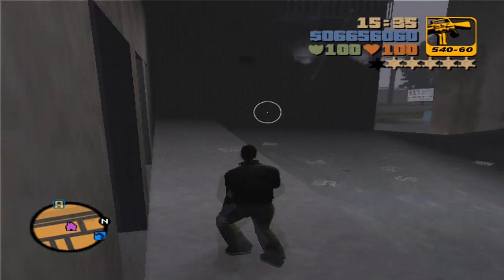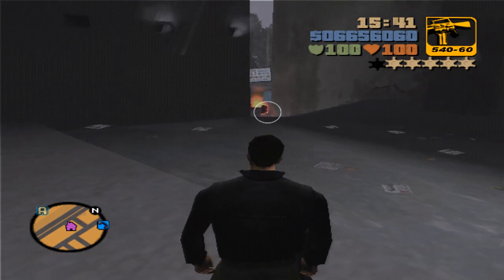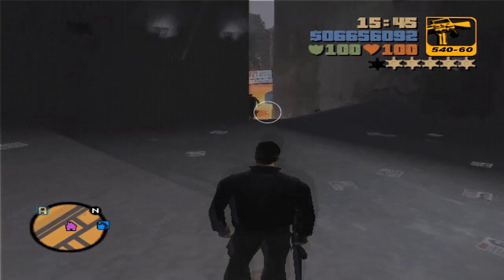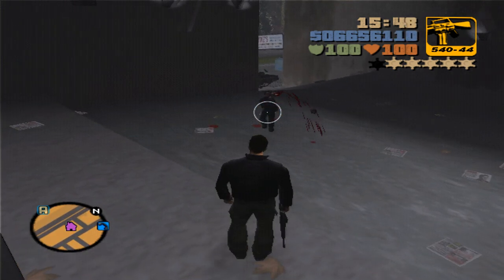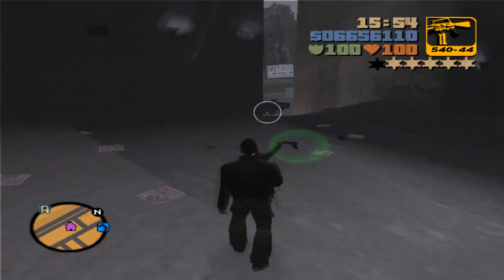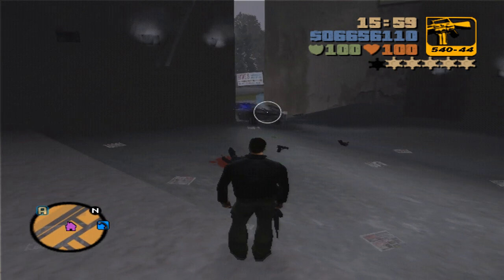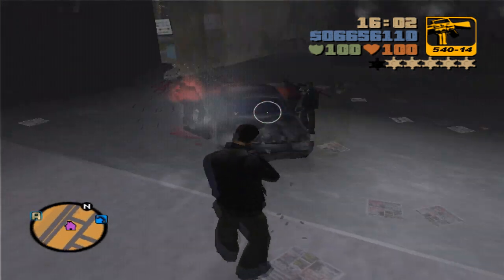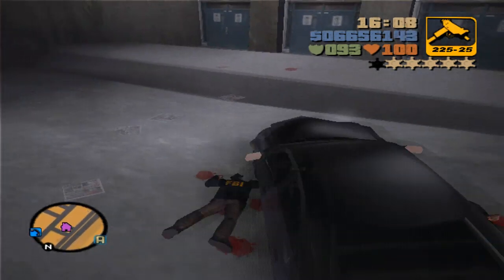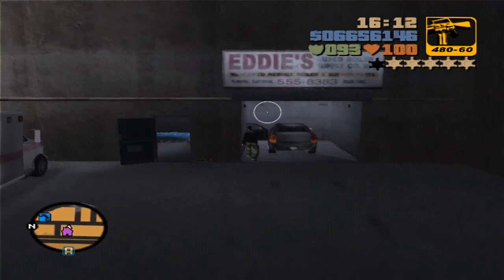We should get the FBI vehicle any second. If you don't know how to recognize it, it has a higher-pitched siren sound. I can already hear one — just waiting for them to arrive. There's going to be four FBI guys in there. There they come — wait for them to exit, then take them out and grab the car as fast as possible. Put it in your garage and save your game quickly.